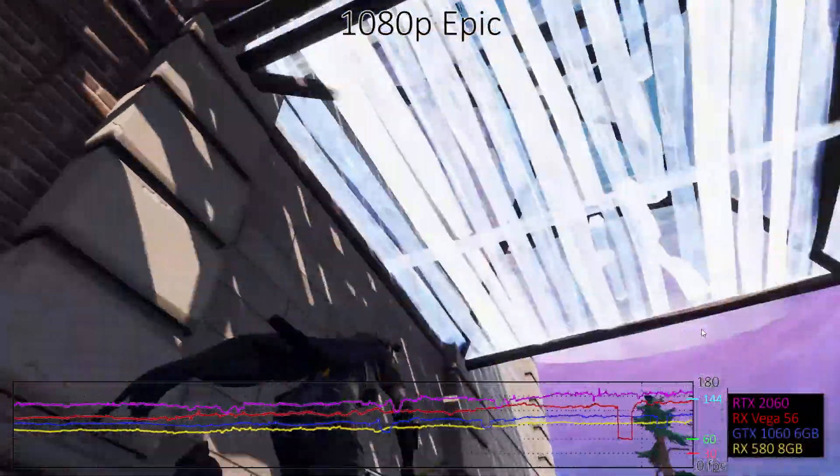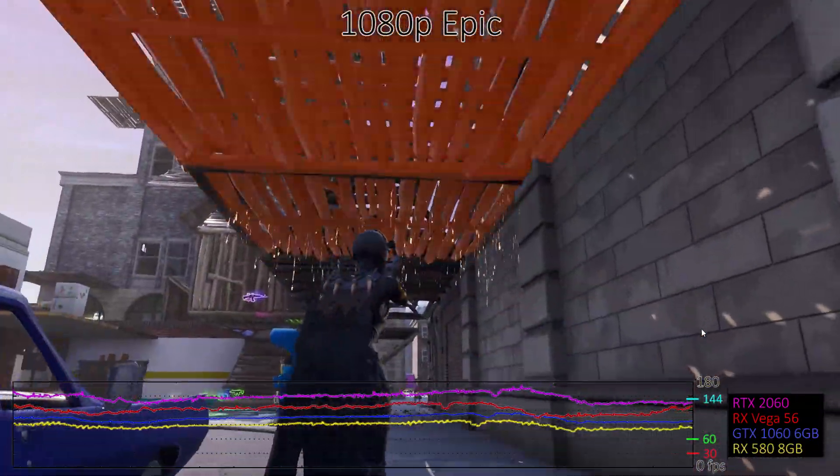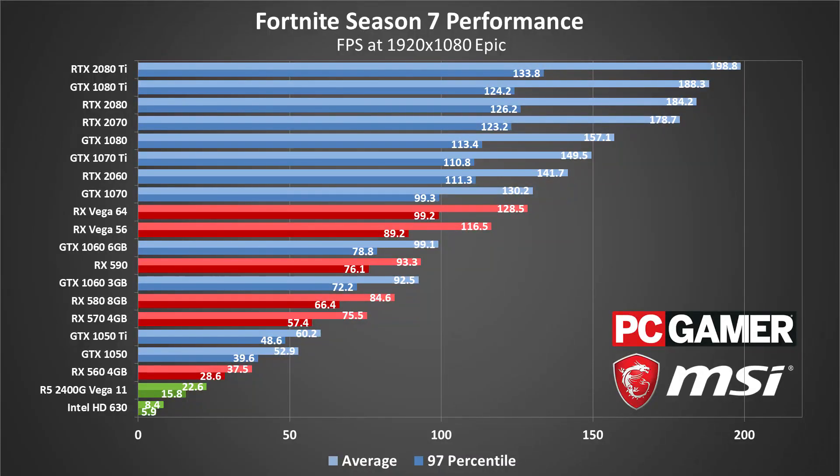1080p epic quality cuts performance by more than half on most of the GPUs, with the fastest cards still maybe hitting other bottlenecks. The RX 570 4GB and above continue to break 60fps, while the budget cards generally fall in the 40–60fps range.